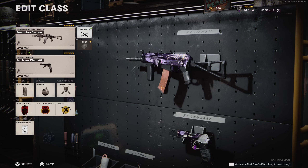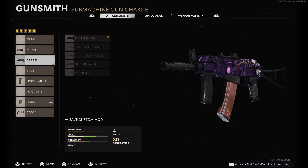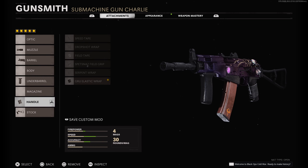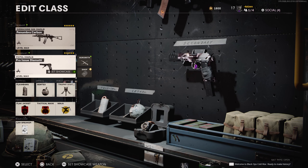My next class setup is the SMG, which is my main role in league play. I use the AK-74u. For the muzzle I have the Spetsnaz Compensator, 9.3 extended barrel, foregrip, GRU Elastic Wrap, and the KGB Skeletal Stock. Again, just another standard class setup that everybody uses.